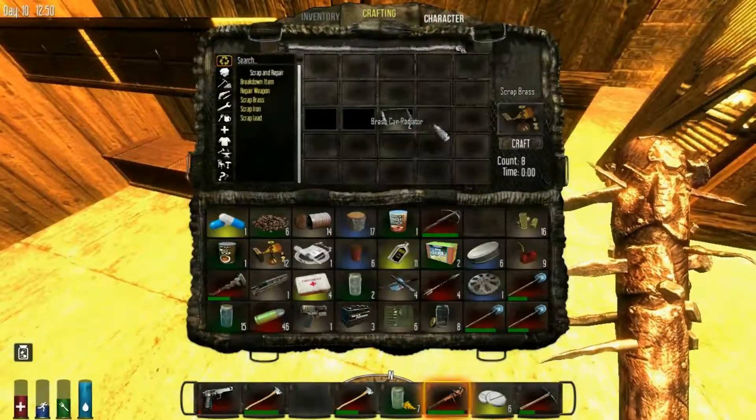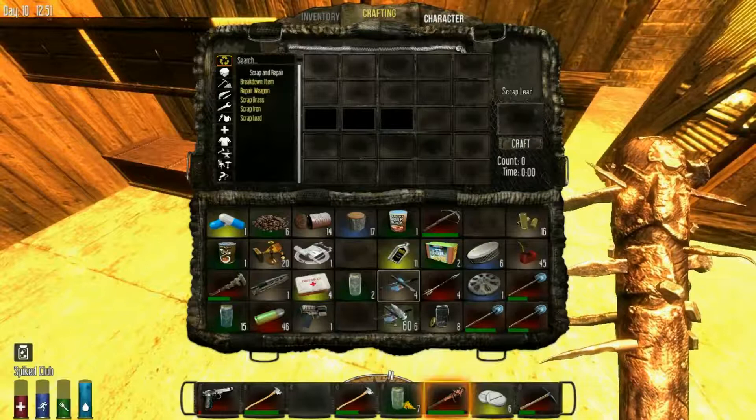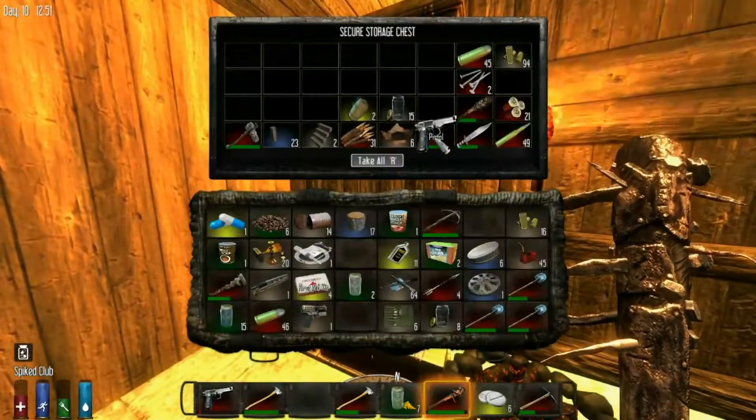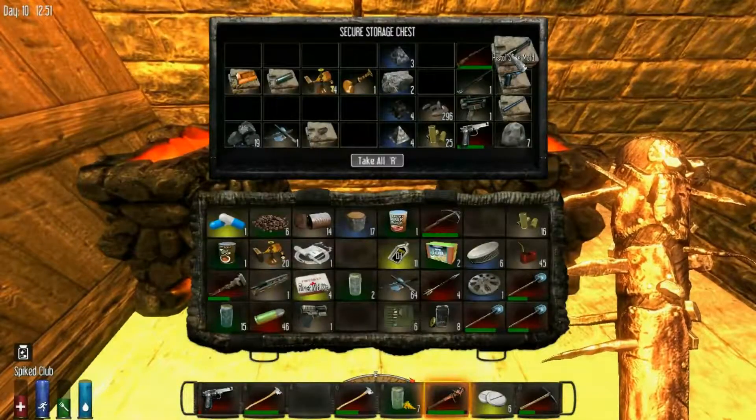Get some more golden rod tea here. So what can we do? We can make all this into brass, which will eventually be made into bullets. All this into gas. Look at that guys — our gas run got us 45 gas. That's pretty good. Now we got all this lead too — dang, 64 lead. Achievement of the day. It's always fun to go out, search for something, and actually get what you're looking for.